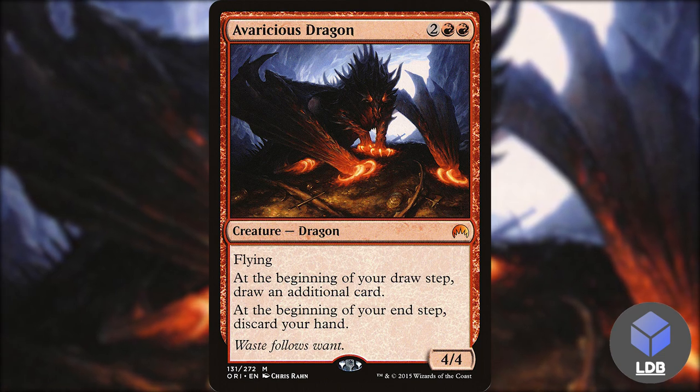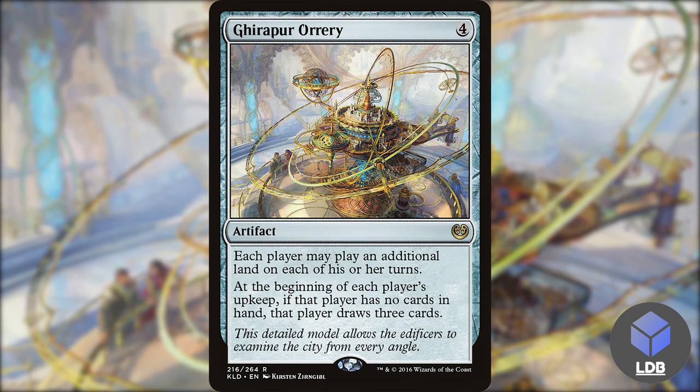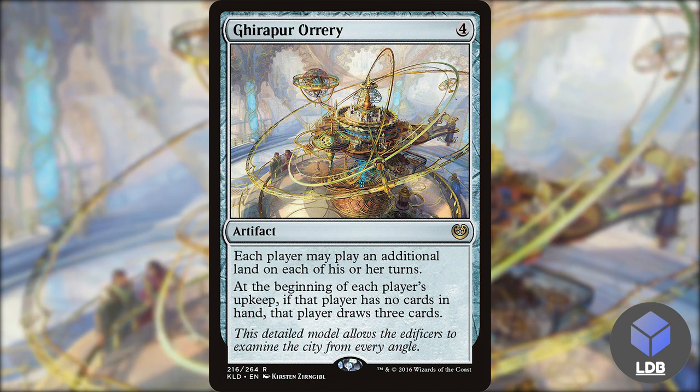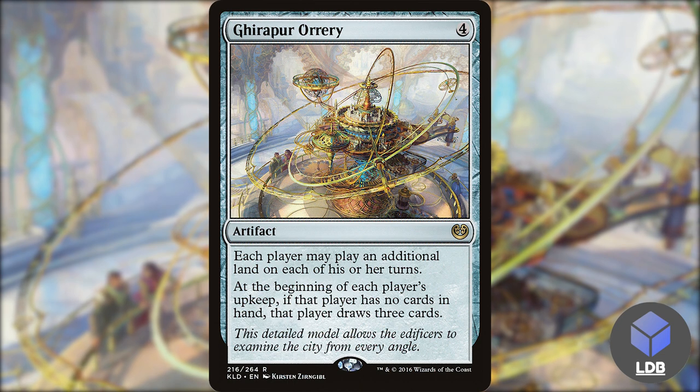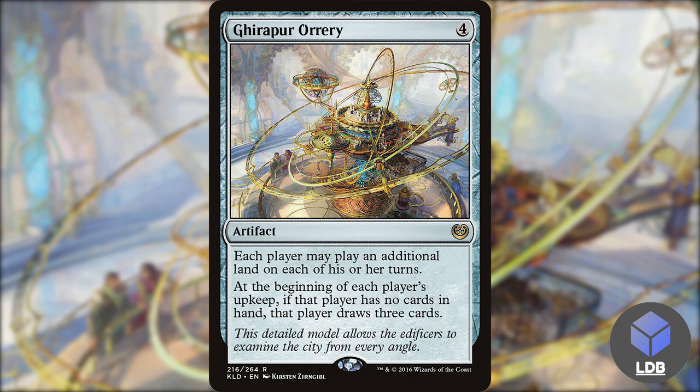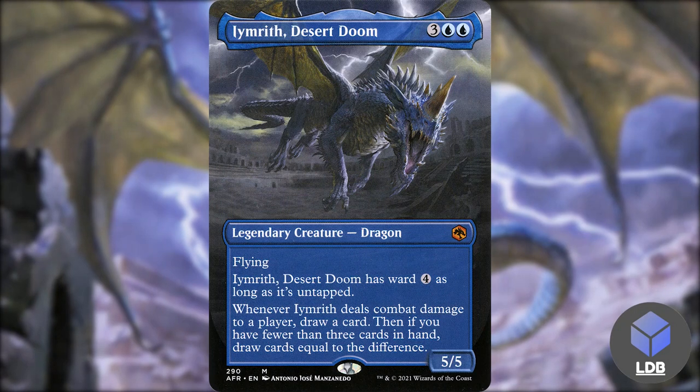Another great card is Ghirapur Orrery — four mana for an artifact. Each player may play an additional land on each of their turns, and at the beginning of each player's upkeep, if that player has no cards in hand, that player draws three cards. Yes, this helps our opponents, but we're obviously going to take way more advantage of it because our hand will be empty most of the time. Also, since our commander doesn't let us foretell lands, this gets lands out of our hands for maximum value.